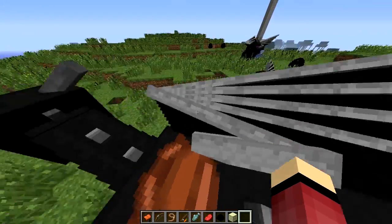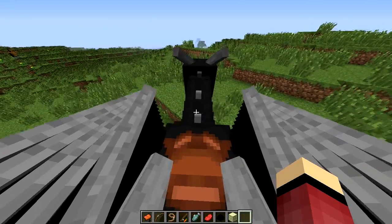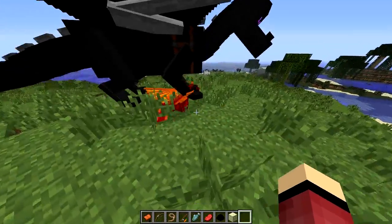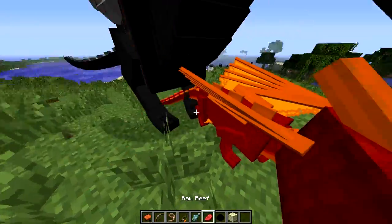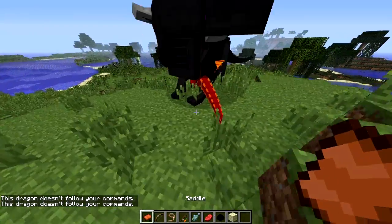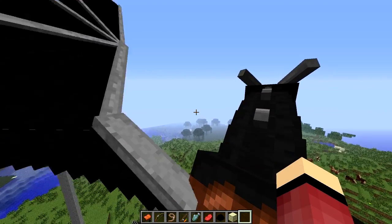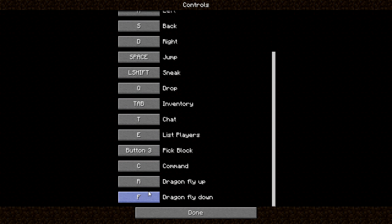If you press Space you don't fly, and you're like 'what the heck, why is this not working?' Well, to fly with these dragons you have to press R to go up and F to go down. Let's go check out this fire dragon — nice red color, really cool. When the dragons are babies they won't obey you, so if you try to tame it, it says 'this dragon doesn't follow your commands.' The R and F keys are configurable, so you can change them to whatever buttons you please.